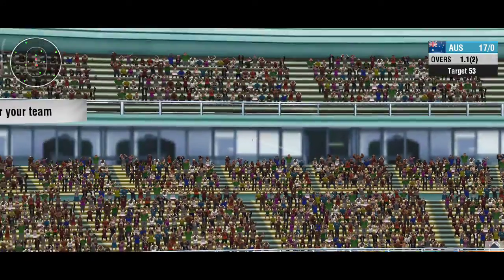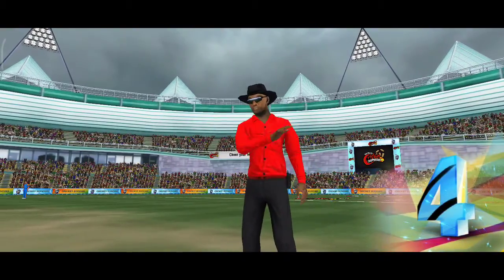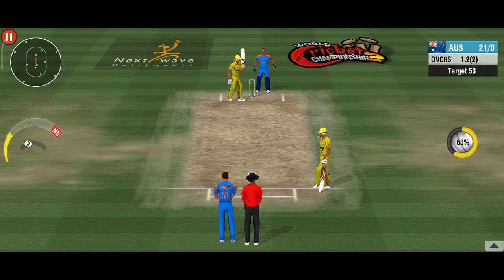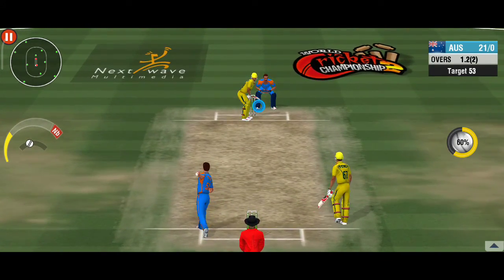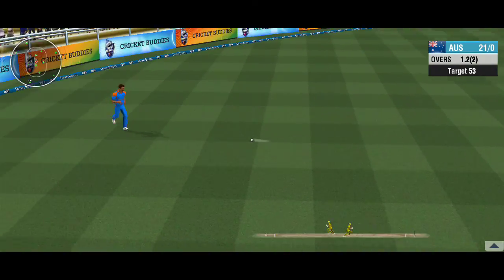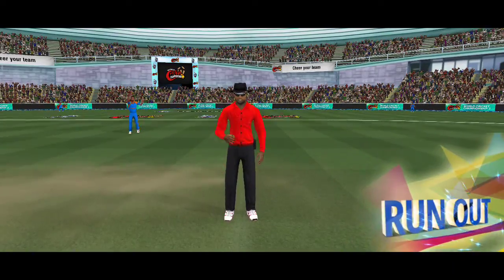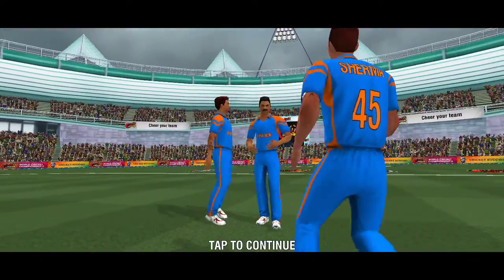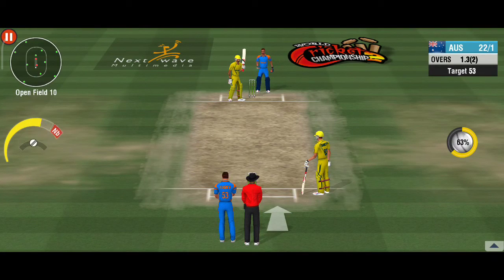Good single. He hits long and hard down the ground — over the ropes it goes. He watches the ball so closely and attacks it straight down the ground. This might be close — the batsman goes for the dive. Poor judgement there, that was an unnecessary run. The fielding unit has aided in the early breakthrough here.